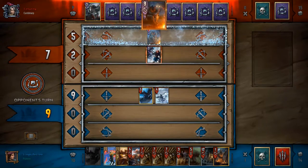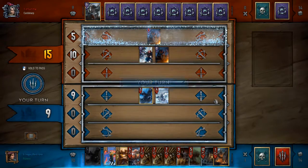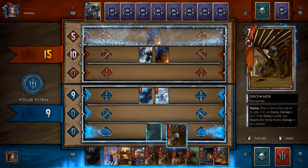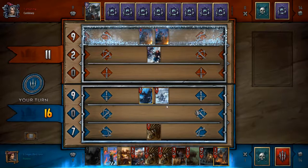He plays his Hemi Maiden and gets out another Veteran. It's a really cool card — it's a weaver scout, and it will pull another one from your deck if you have one on the field. It's really nice. I play out my Drowner just to get some value out of that.